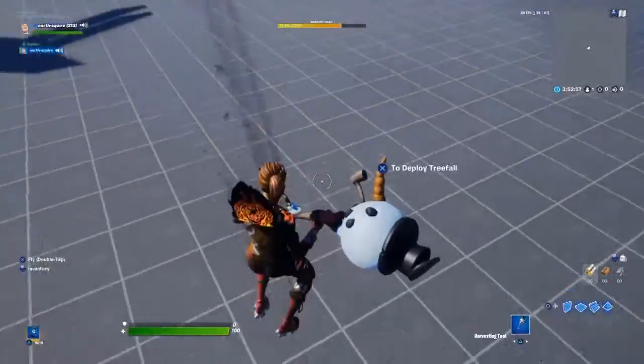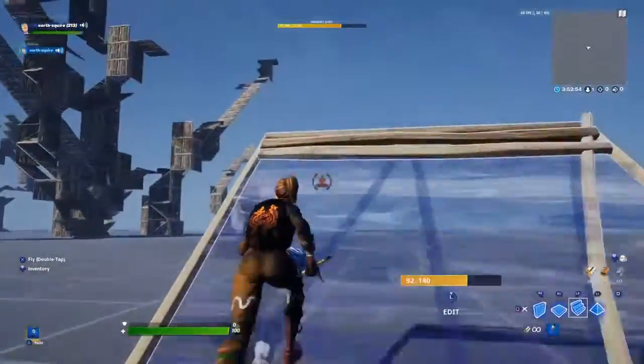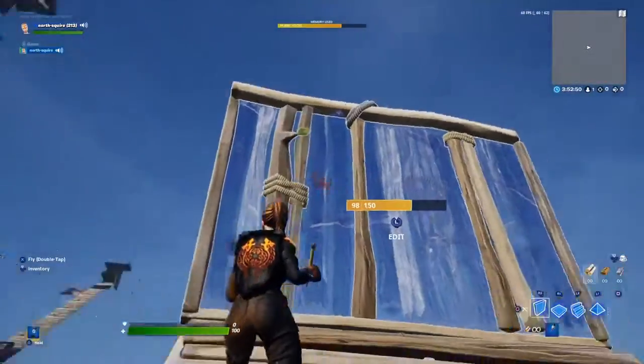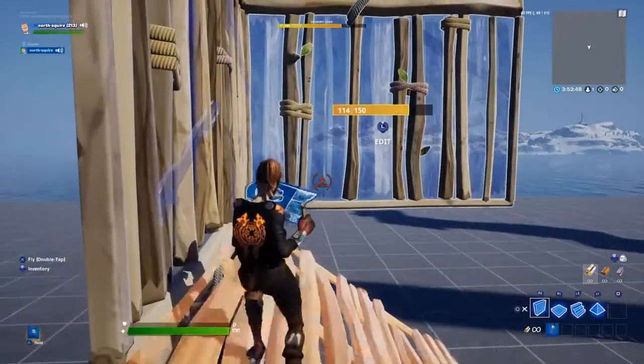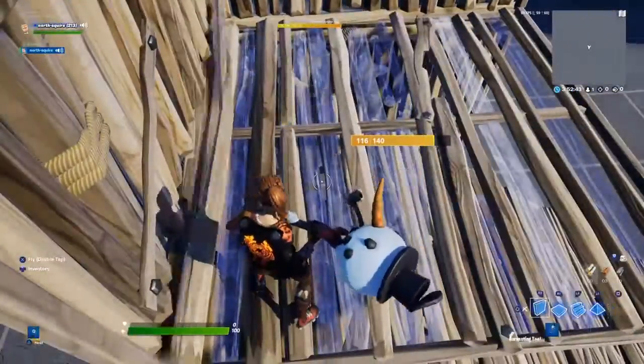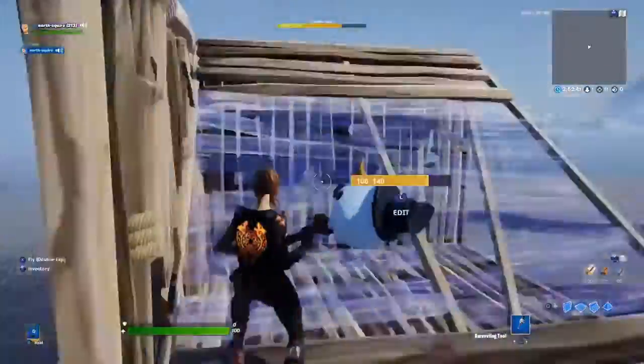After you've done practicing that, one, two, or three — place your wall here, go up one, look to the side, move your character a little, look down. As soon as you look down, jump up and do your floor, and then do your ramp, and then you just do that again.